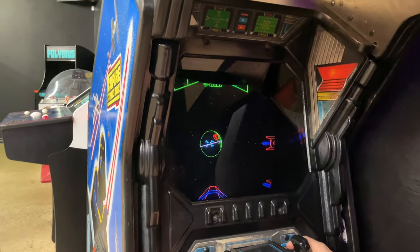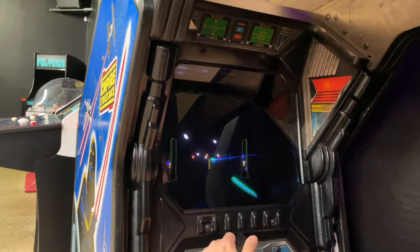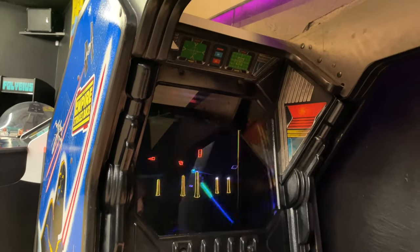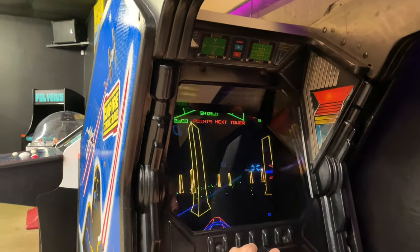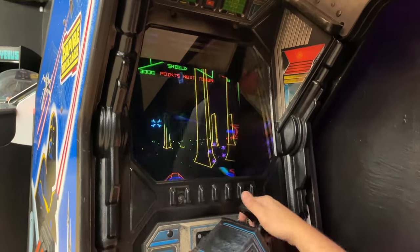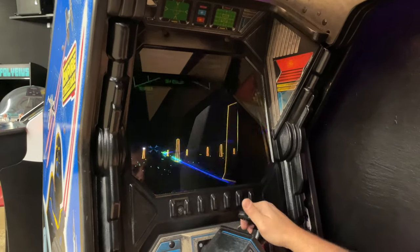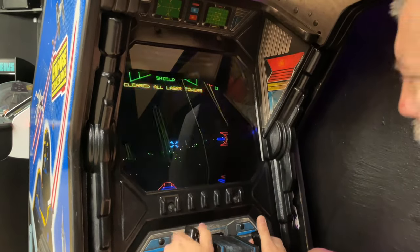Look at the size of that thing. Like every Star Wars game after this, you go fight on the Death Star. This one has towers — if you take out all 20 towers, you get a bonus. We've already got it down quite a bit. I've got 10 towers left to hit. The little red ones don't count — you have to hit the tippy tops. I've got five left. We cleared all the laser towers — it took a hit though.